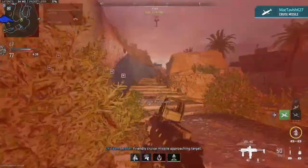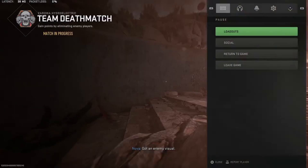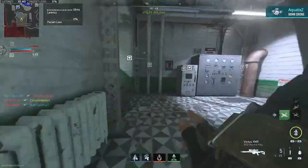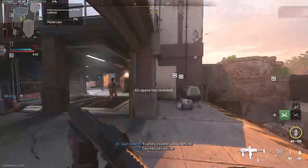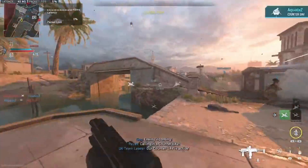Friendly cruisants are approaching target. Friendly bomb drone active. Friendly bomb drone active. Friendly rocket. Friendly counter UAV isn't online. Enemy incoming. Our counter UAV is active.